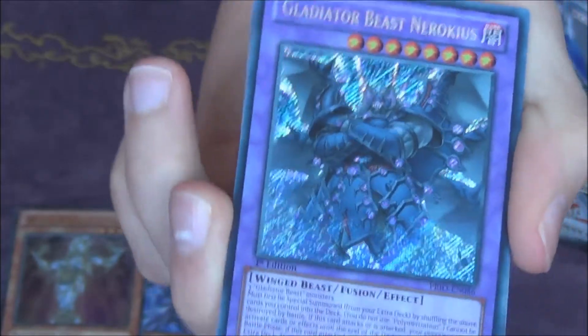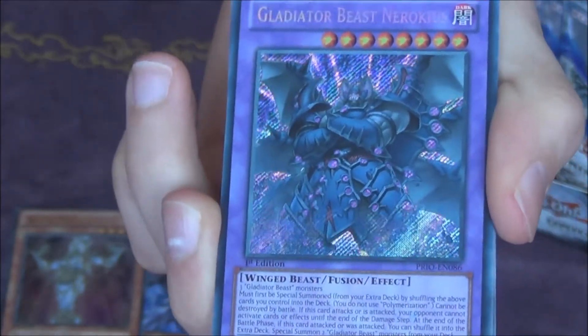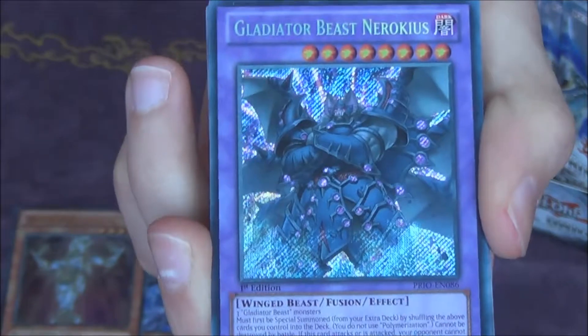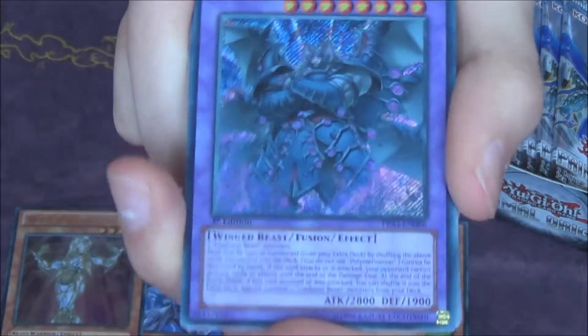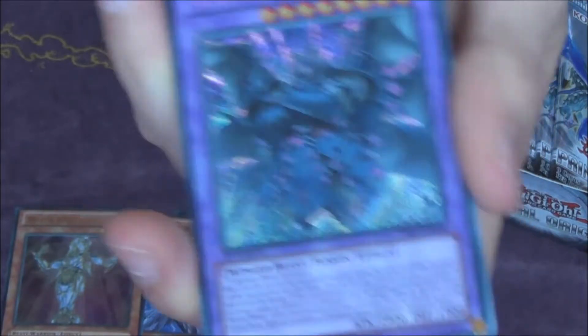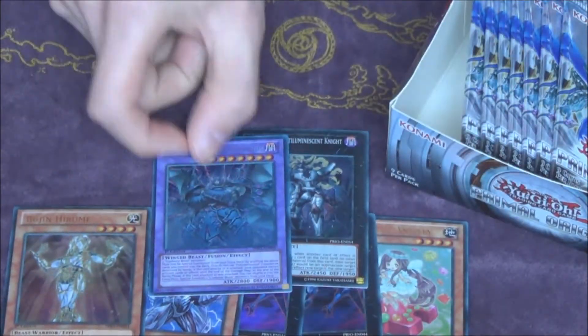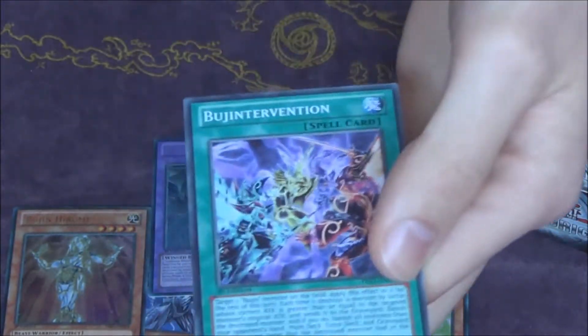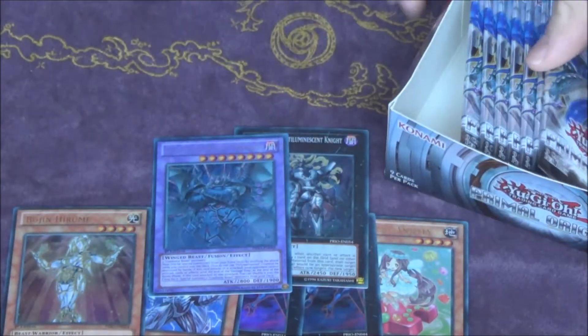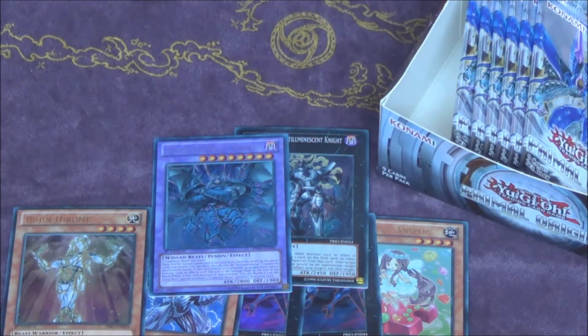I don't think it fits in the Gladiator Beast theme art-wise, really. But Augustus doesn't either I guess — so awesome. We got a secret rare. I always hate it when secret rares come really late, because then you start doubting if you're going to get a secret rare at all. But it's good that we got that over with.